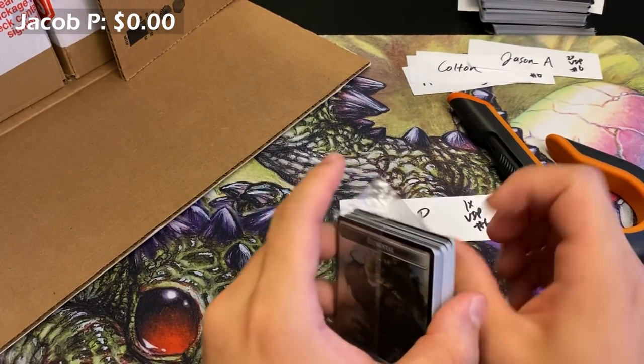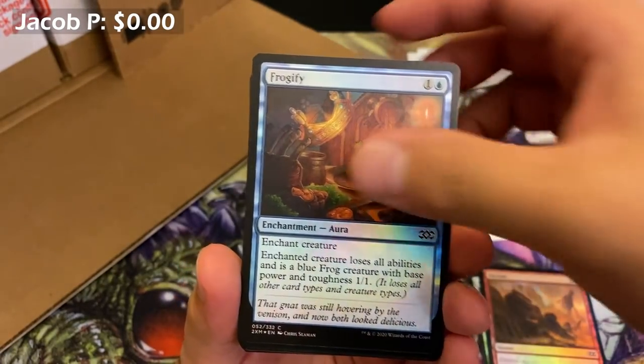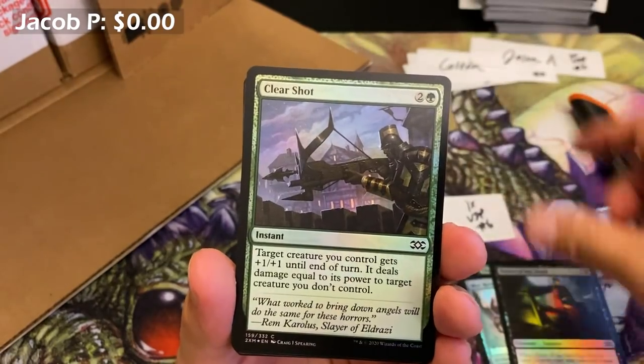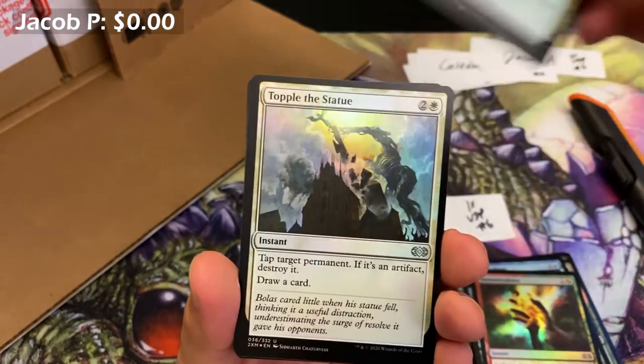Jacob, this is your one-pack snipe. Let's see how we do — this inner case has been okay, so I think there's a lot of potential here.